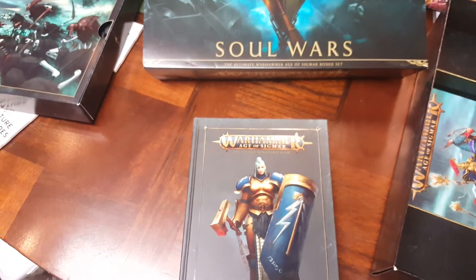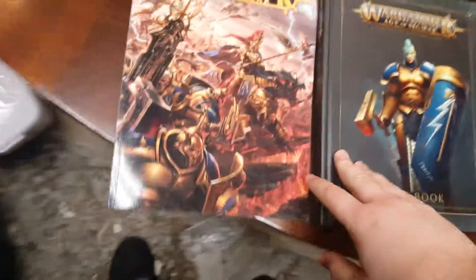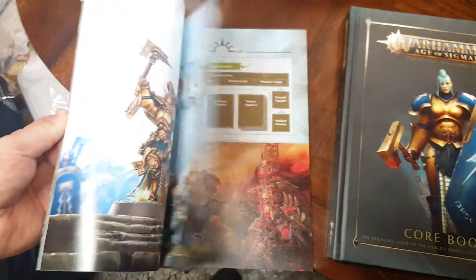The original box came with a book this big — look at that, what a vast difference. The original had some fluff but not a whole lot; it was mainly painting articles and a little bit about the new chapters. This new core book is just great.